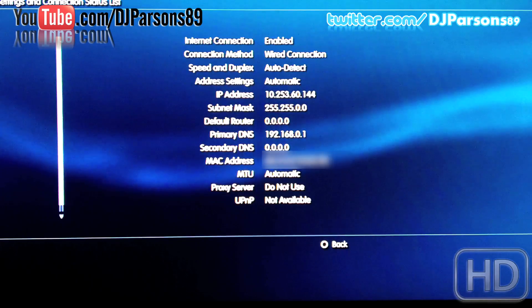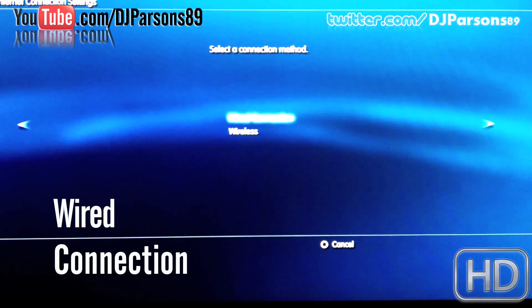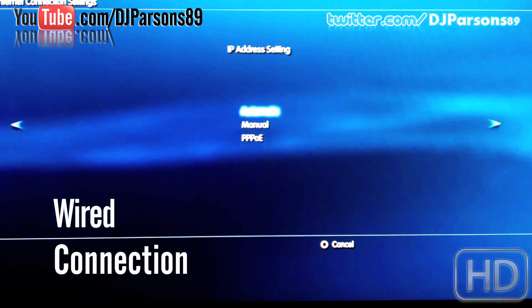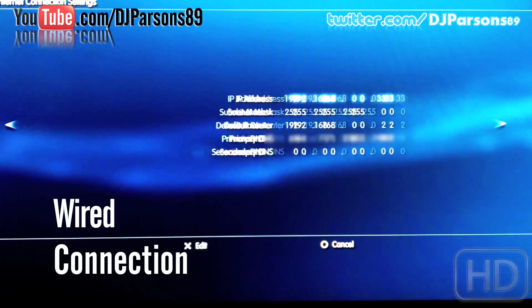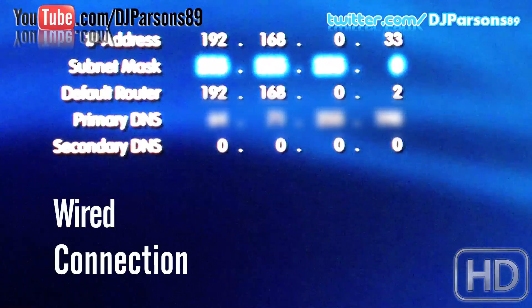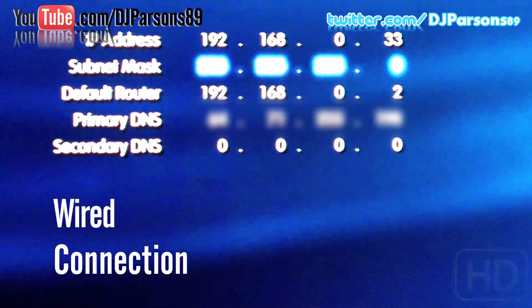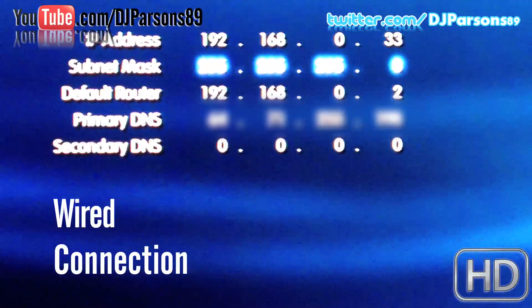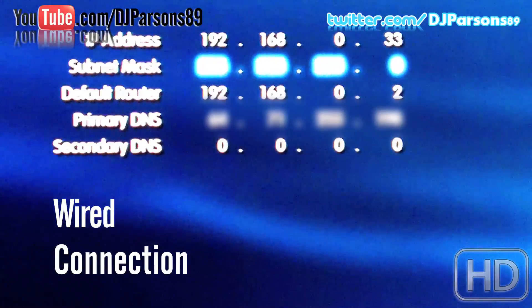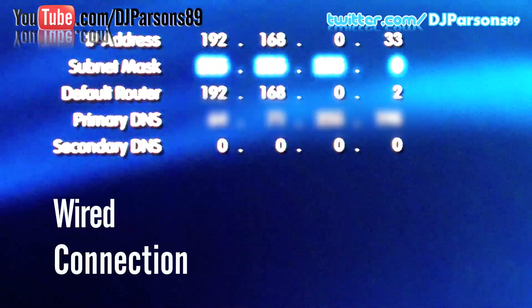So what you need to do is go to internet connection settings, custom wired, manual settings, auto-detect. For IP address settings you want to set that to manual. You'll enter what you need for your settings. The IP address is whatever your PS3 is going to be on your router — you can use something like 192.168.0.33, it can be whatever you want as that will be your PS3's IP. Subnet mask is usually 255.255.255.0.